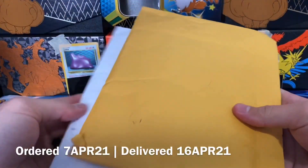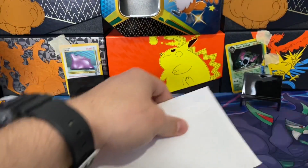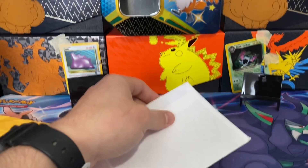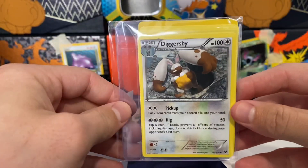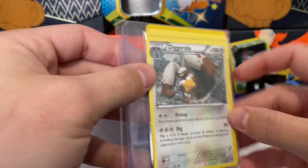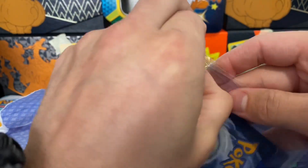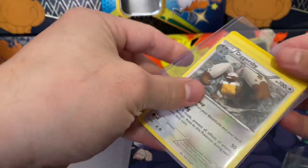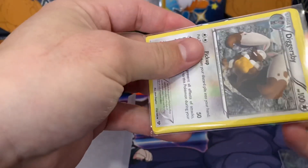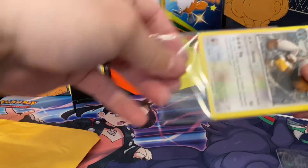Two more packages — one package, one letter today. These both contain a lot of cards, it feels like. They stuffed a bunch in a team bag with a top loader as backing, which makes sense because I'm ordering a bunch of commons and uncommons for an X and Y Base Set and some rares. They stuffed them all in one sleeve. I'm not a huge fan of all the cards in one sleeve, but if they have no holo foil on them I don't see too much of an issue.